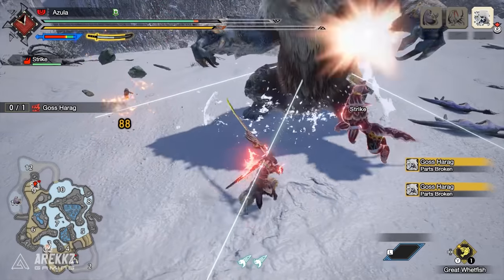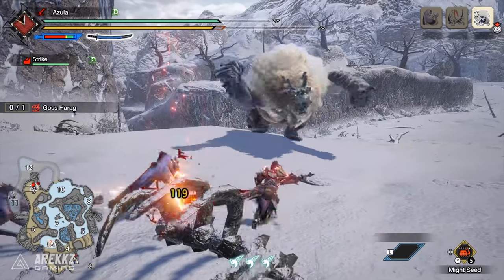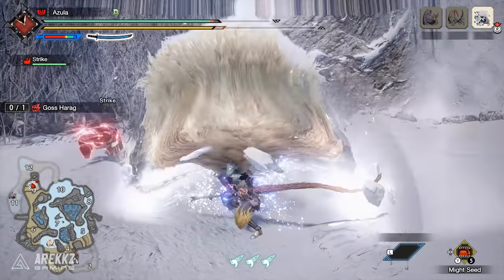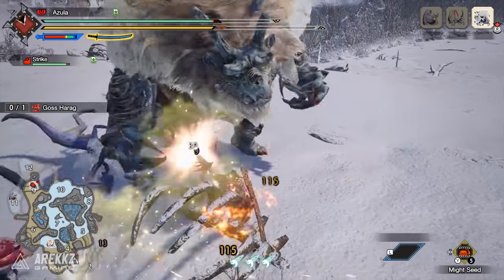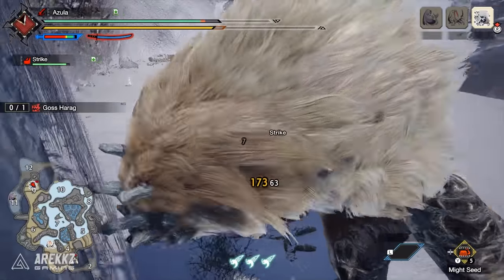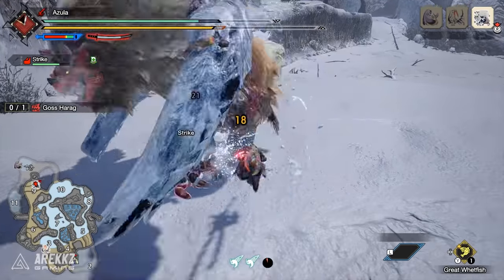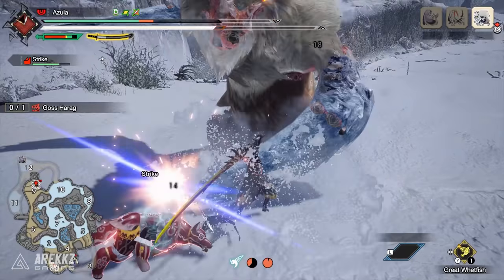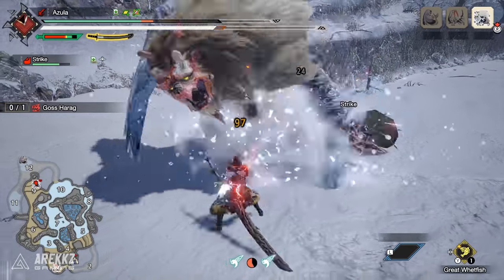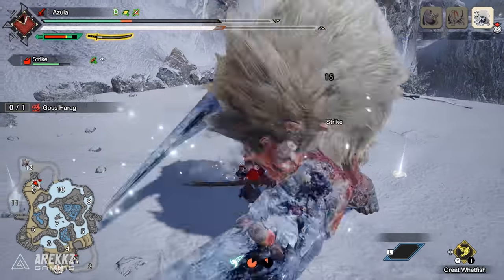The long sword has the power of god and anime on its side, so by default it is therefore the strongest weapon in the game — I'm of course joking. But it is an elegant weapon that perfectly balances speed and power. Where heavier weapons lack mobility as a trade-off, the long sword lets you remain mobile, counter incoming attacks, and dish out great damage, all whilst looking like Himura Kenshin. It also has a relatively simple moveset, making it great for newcomers. Consider this if you're new or you like anime.